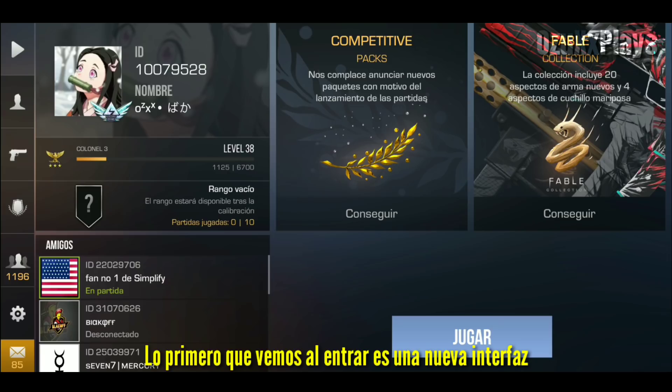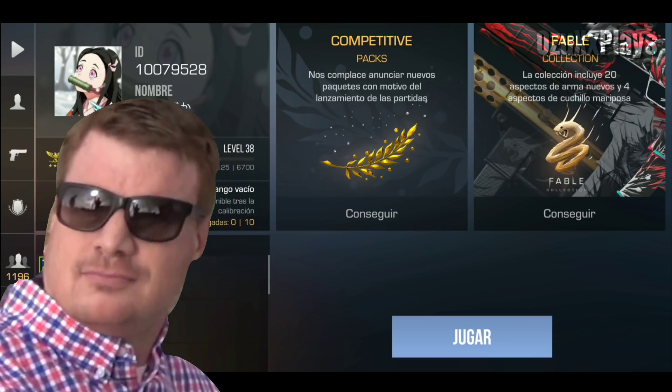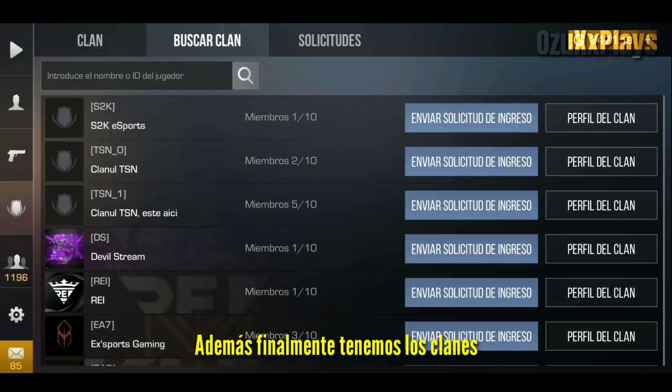The first thing we see when entering the game is a new user interface. Besides, now we finally have the clans available.